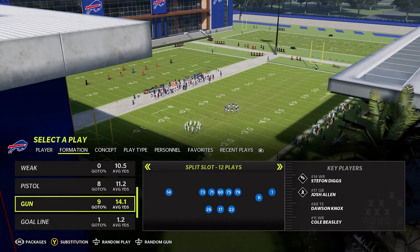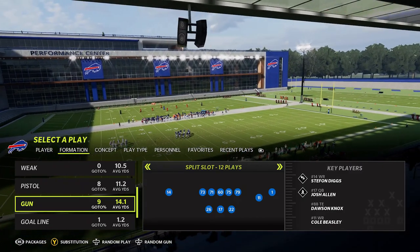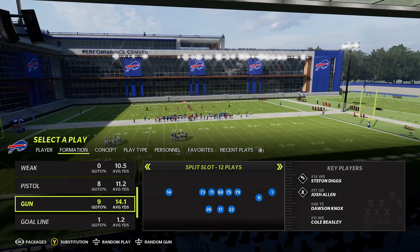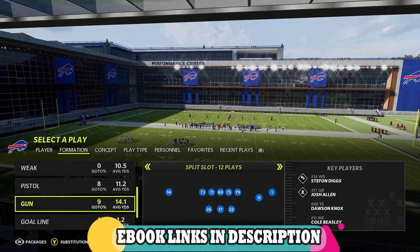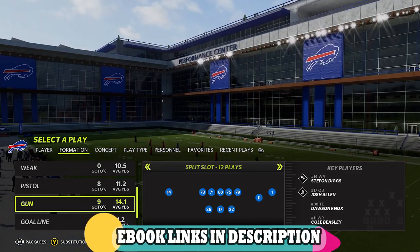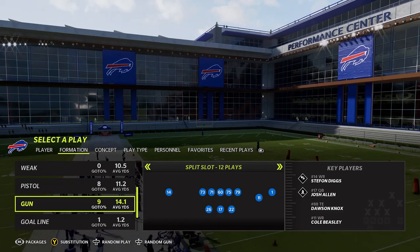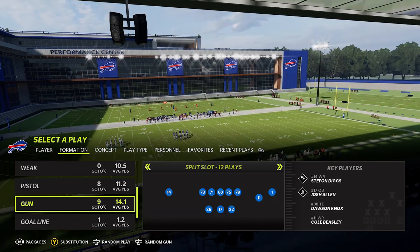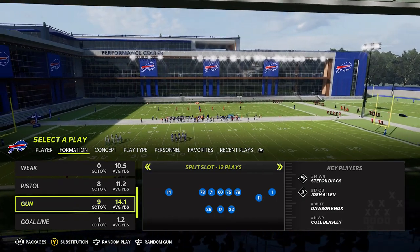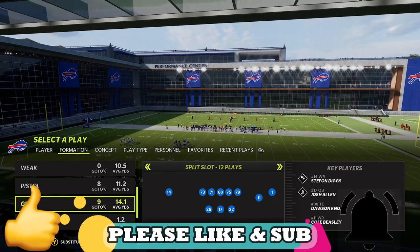Welcome back Money Team, this is Mad Money Shot, Sniff with the Mad Cheese as always. Got an offensive tips video for you guys today, a passing tips video. Today I'm going to be going over specific routes that are guaranteed to beat specific defenses. At any point in time, if you know what your opponent is running on defense — whether you can read it, see the last play they ran, or they're running the same defense over and over — these are going to be specific routes you can find in your audibles or in the majority of playbooks that will always have success against those defenses.